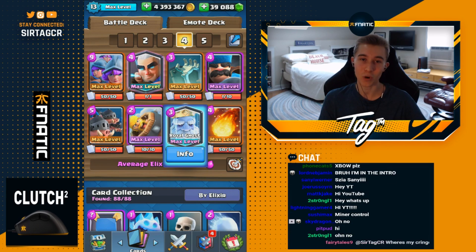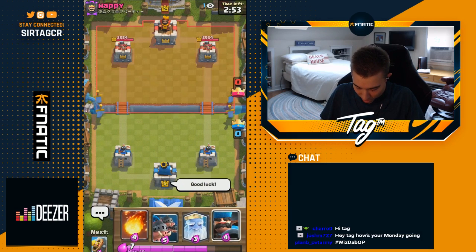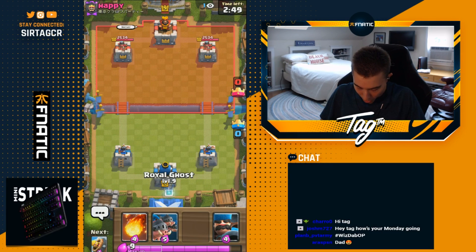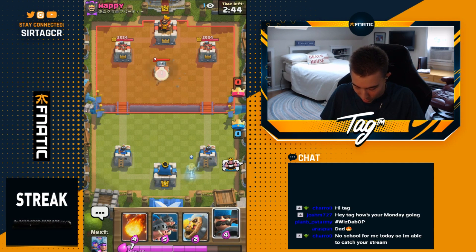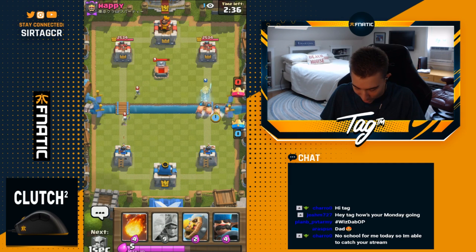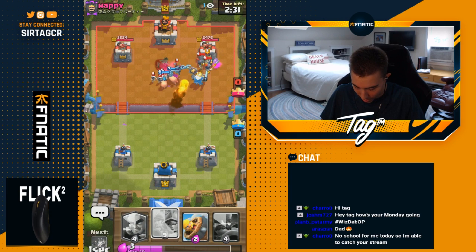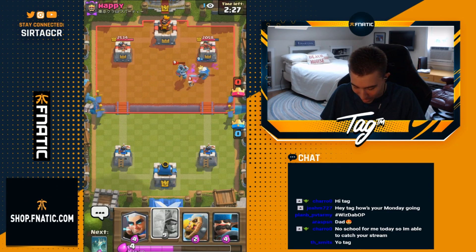You really want to focus on counter pushing after utilizing the hunter and three musketeers on defense. You also have tombstone and royal ghost for royal hog defense, so this deck is really good in the meta. We got a game against Happy — going royal ghost in the back. Go for a fireball right on top of the mega minion and the guards, maybe get the royal ghost on top of the tower.